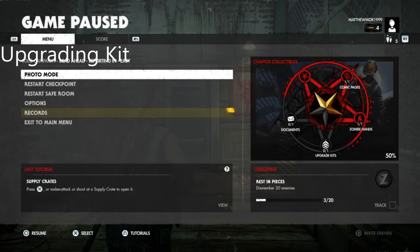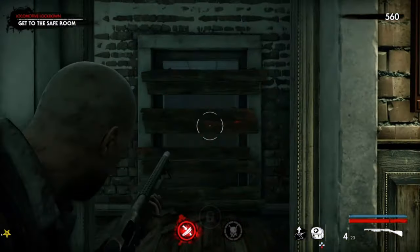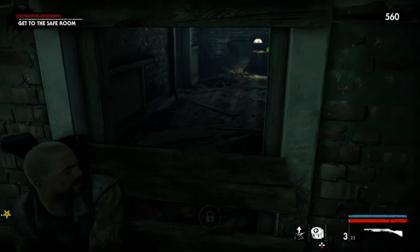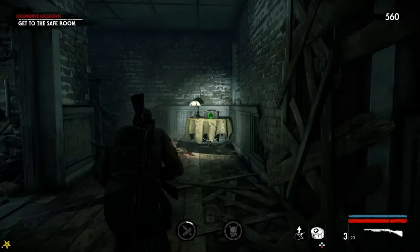Next on the collectibles is the upgrading kit. That is the one on the south of the compass, and it's just pretty much through here. What you need to do is keep breaking down this door and it's just right here, as you can see.